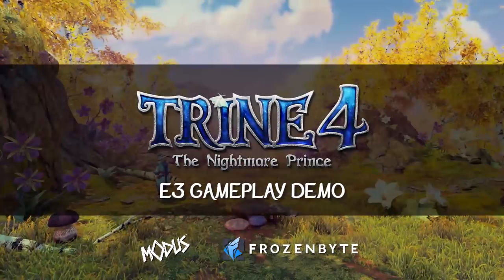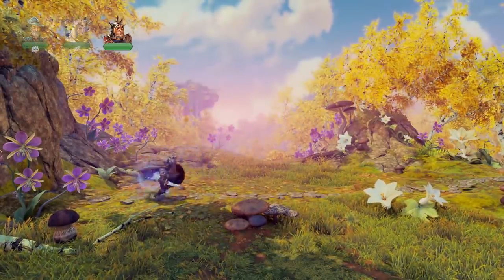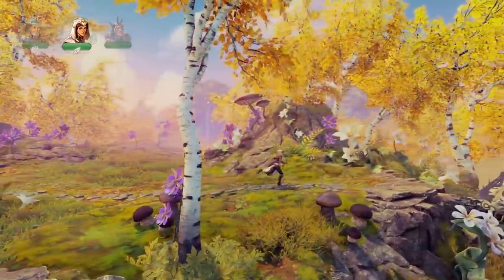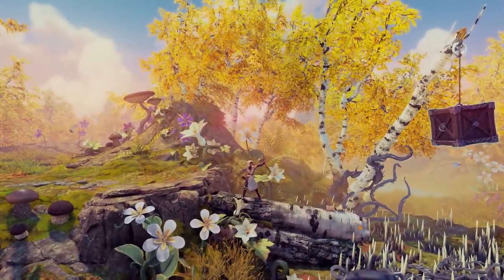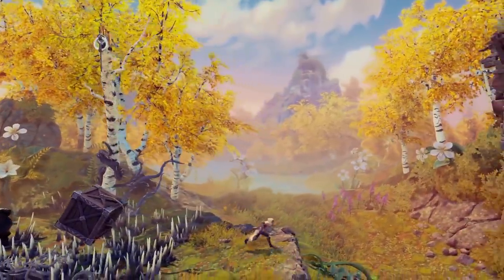Hello, this is Kai and Antti from Frozenbyte. We're here with a new Trine 4 demo. Today we are going to show you parts of three new levels and some really cool new gameplay. First we're exploring a level called Goldleaf Garden. This is a level inspired very much by the Finnish nature and autumn with a fairytale take on that, with a lot of warm colors.